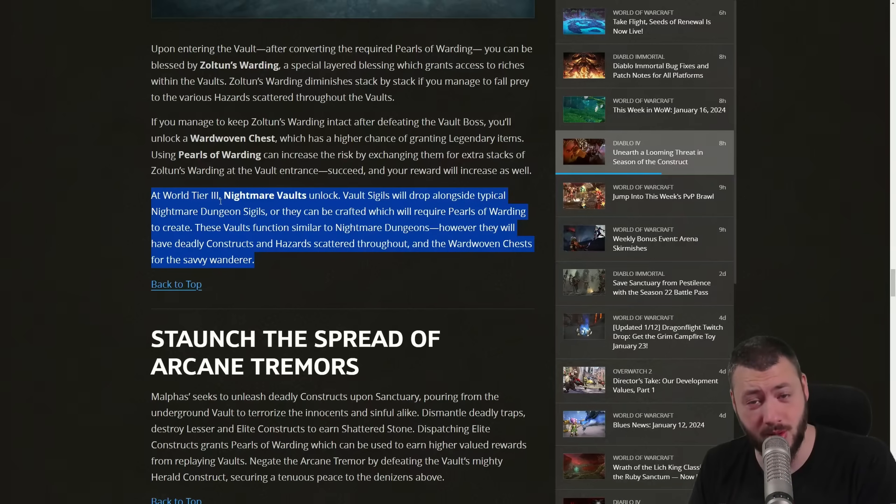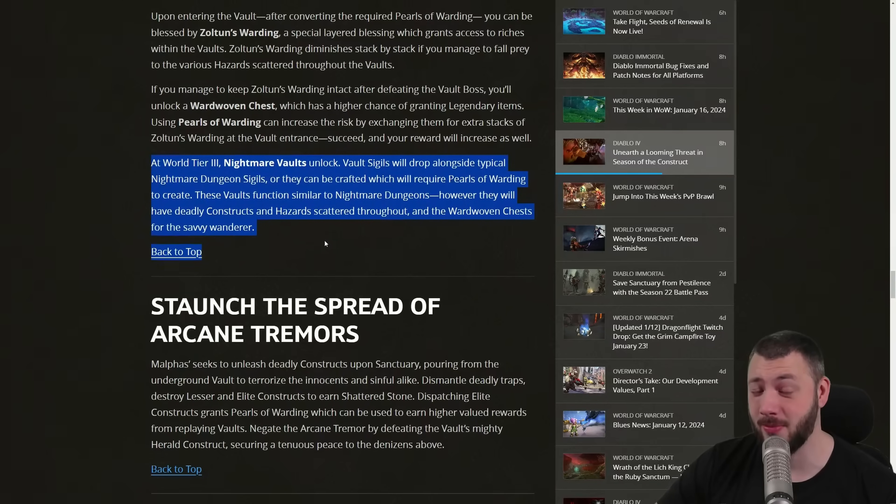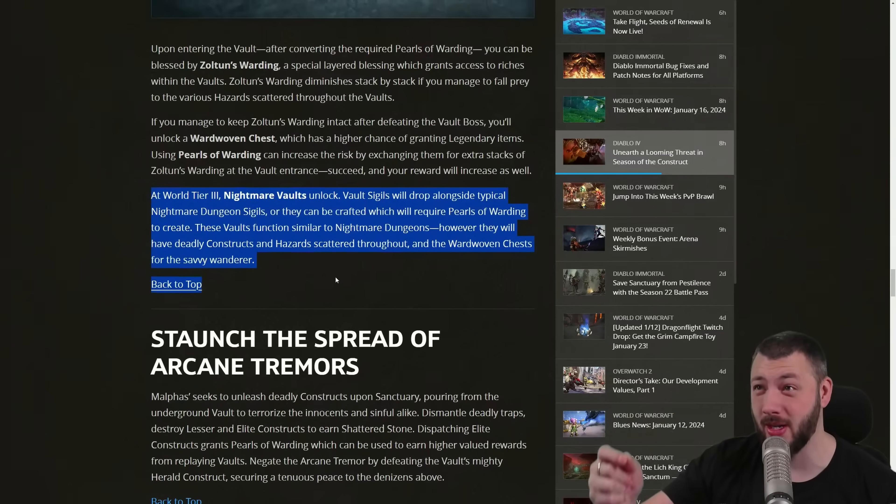These vaults function similarly to nightmare dungeons but will have deadly constructs and hazards scattered throughout, plus the ward woven chest for rewards. I would assume this is also another way to gain glyph experience, since our main complaint was that nightmare dungeons were the only way to level glyphs. Now I can do the seasonal content as seasonal nightmare dungeons to get seasonal rewards and buff my pet — that sounds good, though it's a bit saddening that this seems to be the only new end game addition.